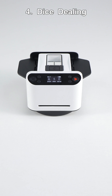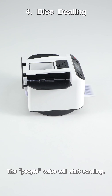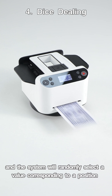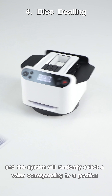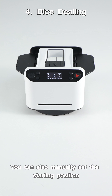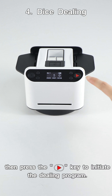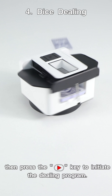Option 4: dice dealing. After completing all settings, press the dice key. The player value will start scrolling, and the system will randomly select a value corresponding to a position within the current total number of players to start dealing. You can also manually set the starting position for dealing by long pressing the dice key, then press the deal key to initiate the dealing program.